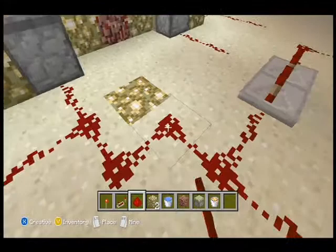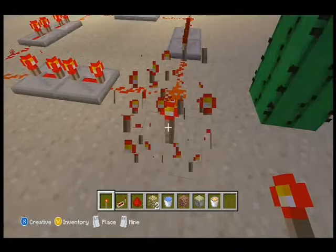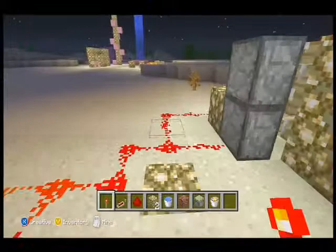And then I'm gonna connect these real quick. And then what you want to do is go to like one of the corners, preferably. Put down a redstone torch, break it, and the circuit will just constantly repeat itself.